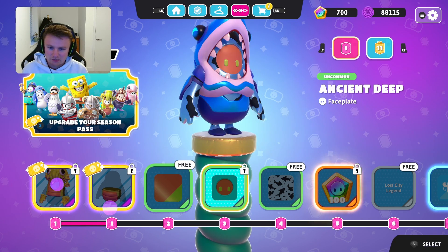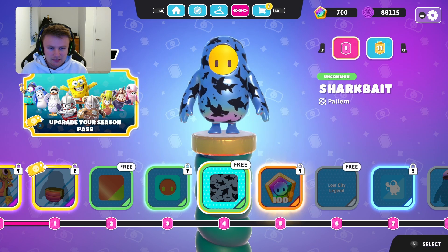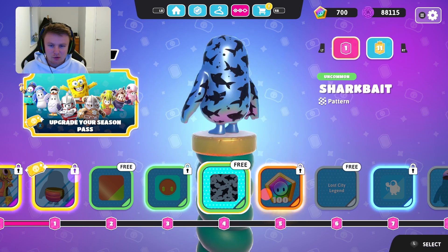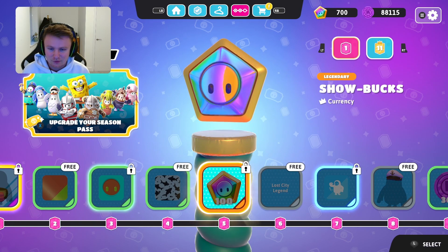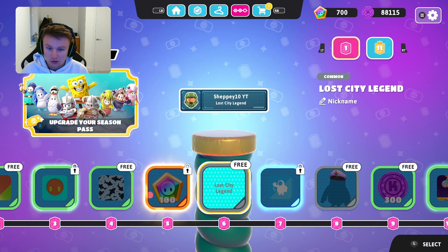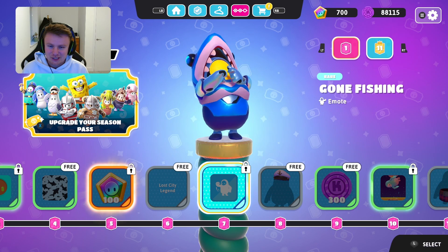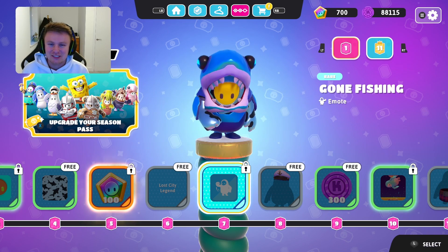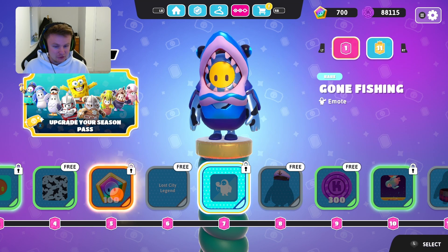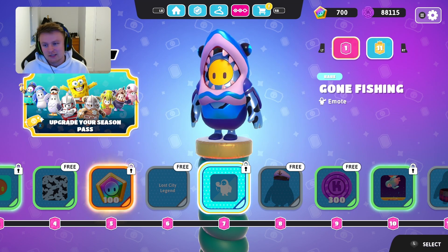Then you've also got the ancient deep colour, another ancient deep face plate, a sharkbait pattern — that's quite a cool little sharkbait pattern but I'm going to stick to my shark. And the showbuck — it's a lost city legend nickname. Then you've got the gone fishing emote. That'll definitely be a good one to use once you push someone off. Just tilt them a little bit further and then they'll obviously quit the game.